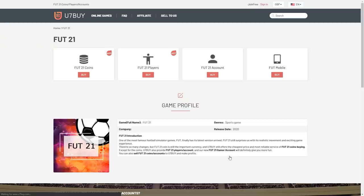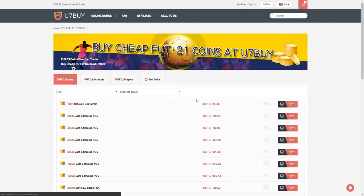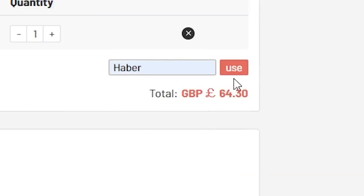For cheap, fast, and reliable FUT coins, check out u7buy.com. There is a link in the description. Use the code HABER to get yourself a discount on all of your orders.